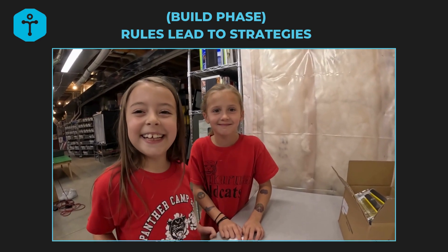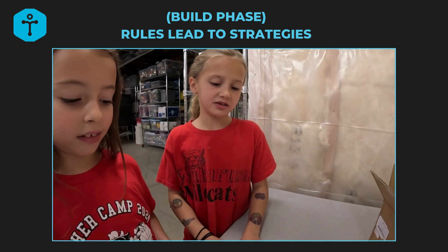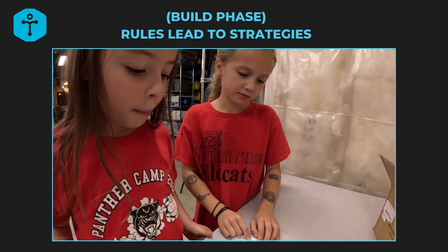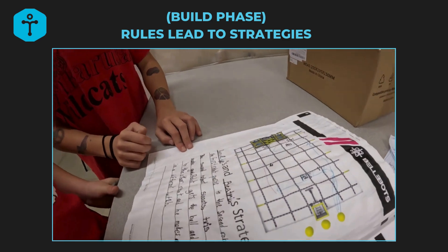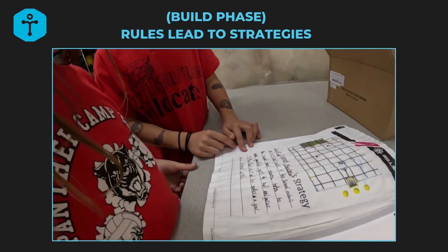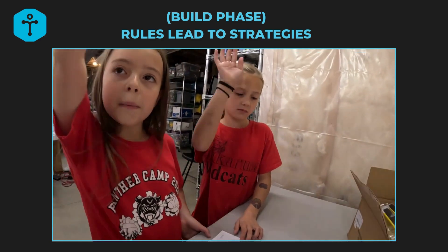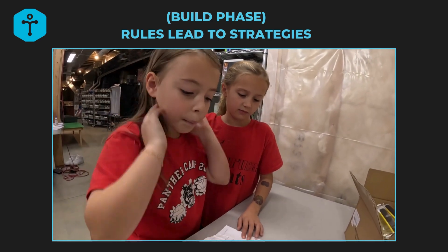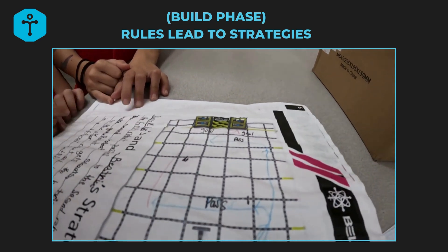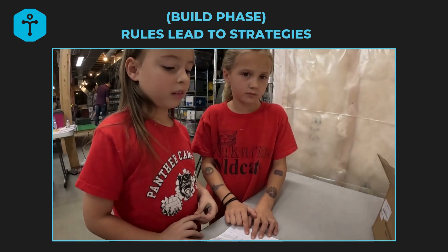Beatrice and her partner share their strategy: the first robot passes to the second robot, the second robot shoots and tries to make a goal, then robot one gets the ball and passes to the other robot to make a goal in a different switch. I ask what the biggest obstacle might be. Beatrice says too many passes might be bad because you still want to be making goals.